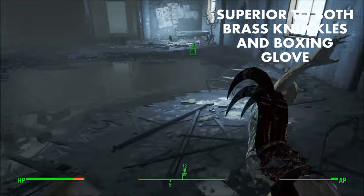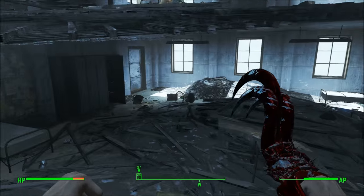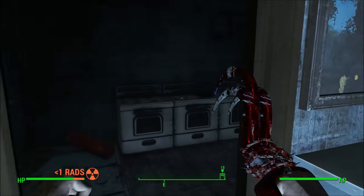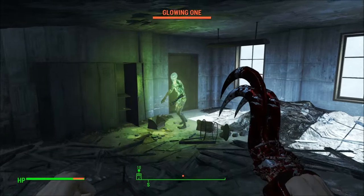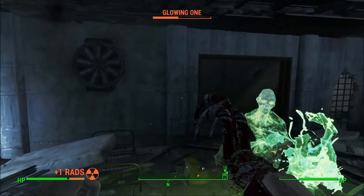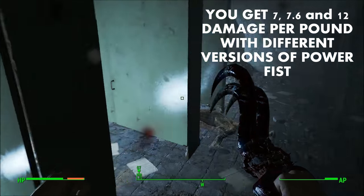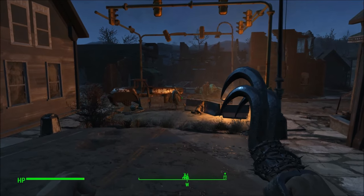The Meat Hook is a very powerful unarmed weapon when you consider its weight. It weighs 2 to 2.4 pounds and deals 28 to 35 damage, meaning you're dealing 14 to 14.5 damage per pound. Compare this to the Deathclaw Gauntlet's 35 to 43 damage at 10 to 12 pounds — you're getting only 3.5 to 3.6 damage per pound. The Power Fist has 28 base damage, 42 with the Puncturing mod, and 28 plus 20 with the Heating Coil mod, at weights of 4, 5.5, and 4 pounds respectively — giving you 7, 7.6, and 12 damage per pound. The Meat Hook would actually be better to use because of its low weight.